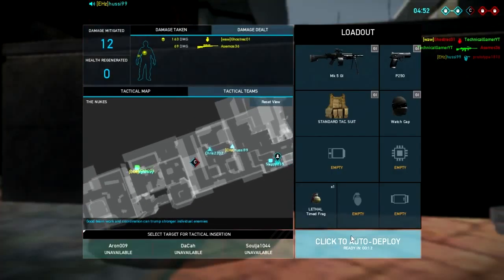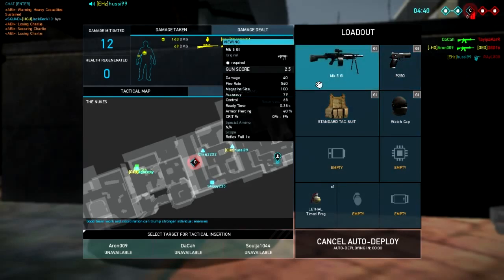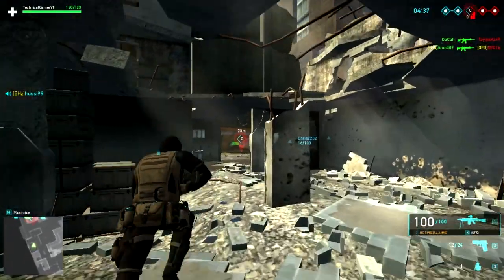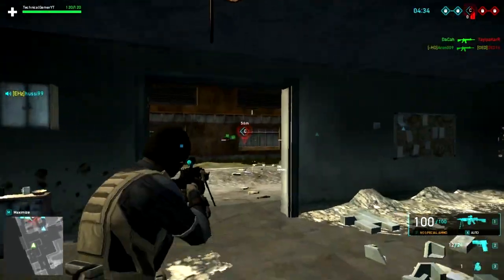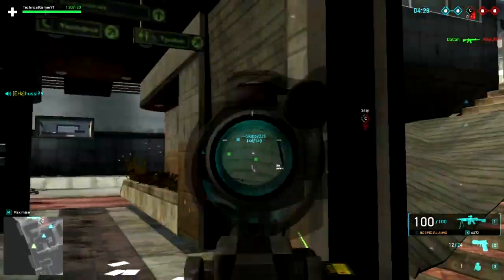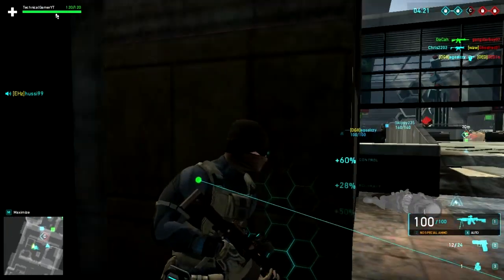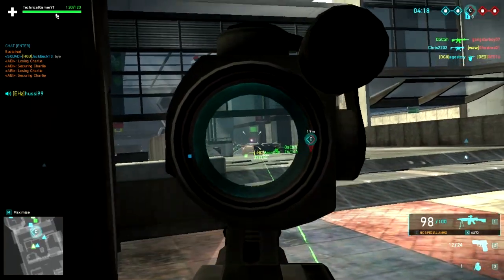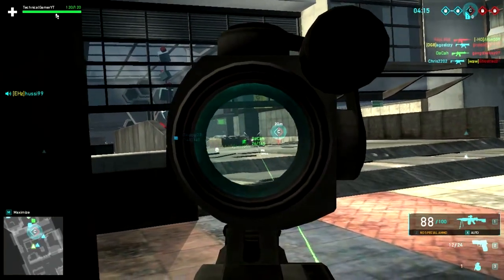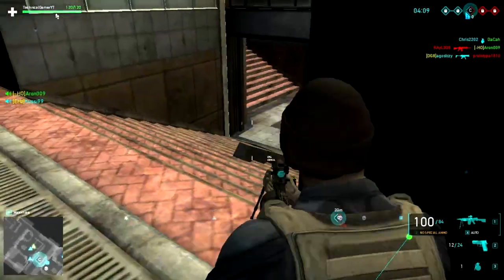Click to auto deploy — yep, auto deploy. I need to get a different gun, that's what I need to do. Using this to zoom in is a lot better. Might change my sprinting but I don't know, I might keep it because it's familiar to me now. Securing. I definitely got a steady shot with this though — I see why people like PC gaming so much.